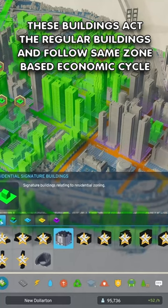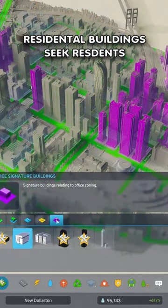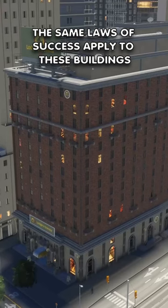These buildings act as regular buildings and follow the same zone-based economic cycle. Residential buildings seek residents, while commercial, industry, and office seek proper business to occupy. The same laws of success apply to these buildings.